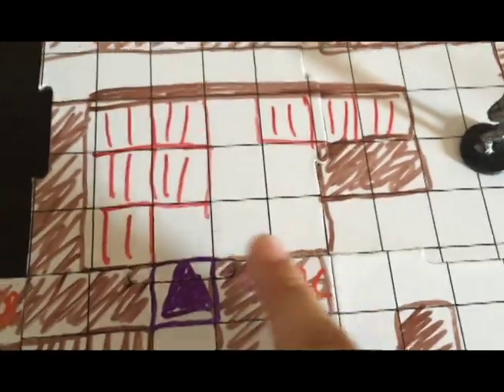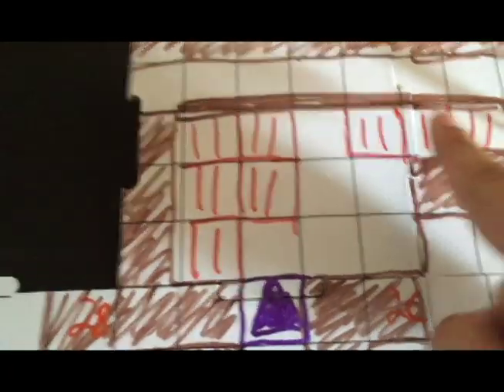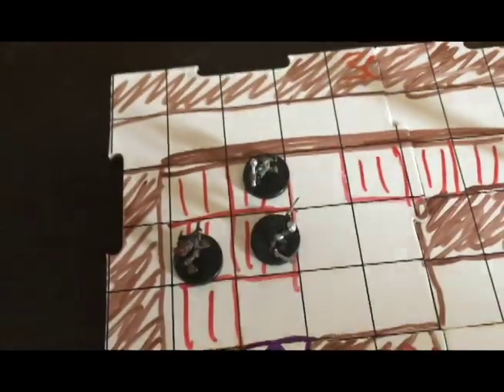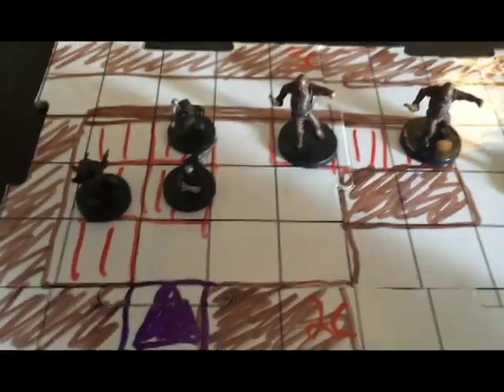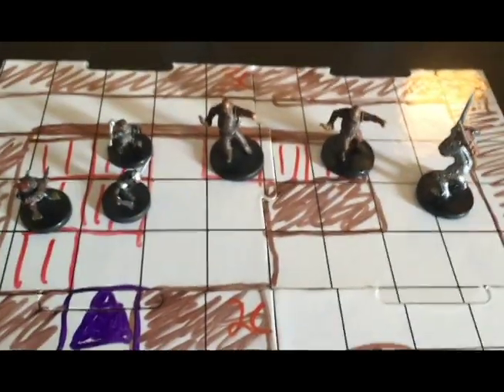There is another room in here — this is a slave pen. This side is going to be full of goblins, set up like that, and some humans who can be useful to the players. I would roll randomly as they come into the room to see if the goblins or the humans are alive, and then they can do some role play and get some information.